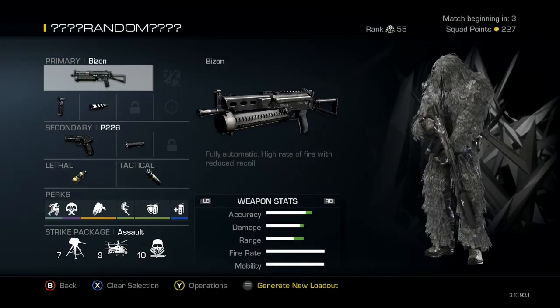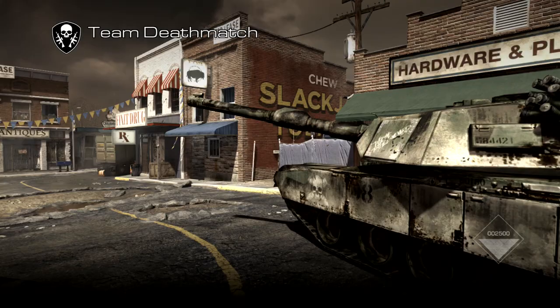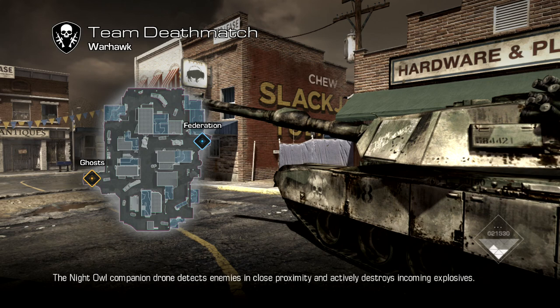What's going on guys, Eagle Eye Clan here. Today it's going to be episode 5 of the random class series. Looks like I got the Bison with the underbarrel attachment and muzzle brake. I didn't get to see anything else because the match started. Looks like we got War Hawk, and this is actually probably going to be the first full game of Team Deathmatch I've had on this series, just because I was in the lobby when I generated the class.